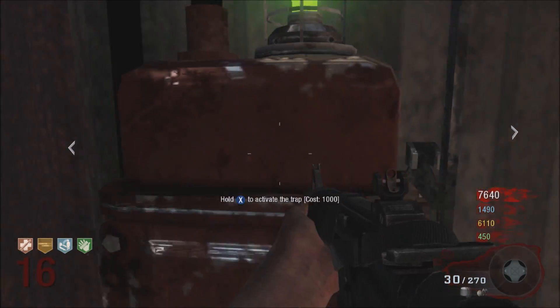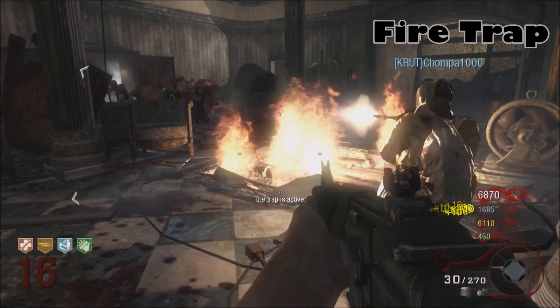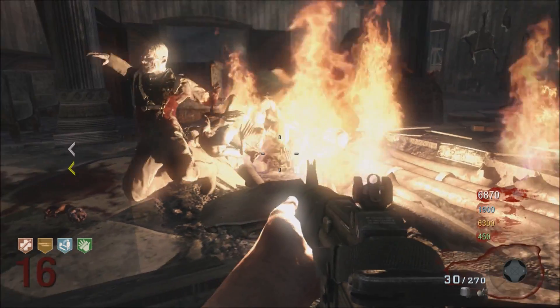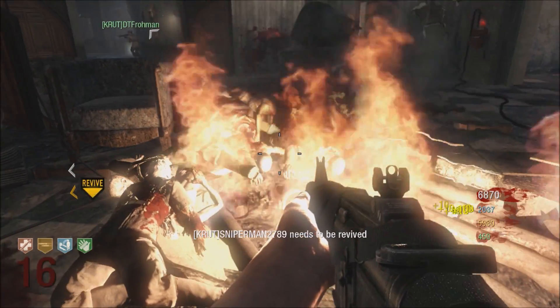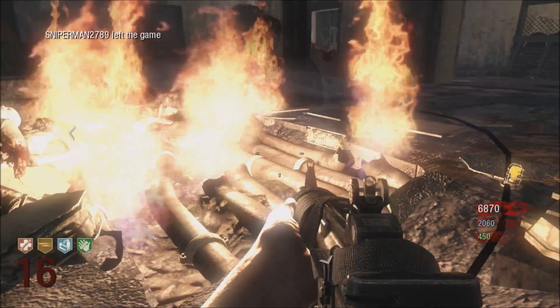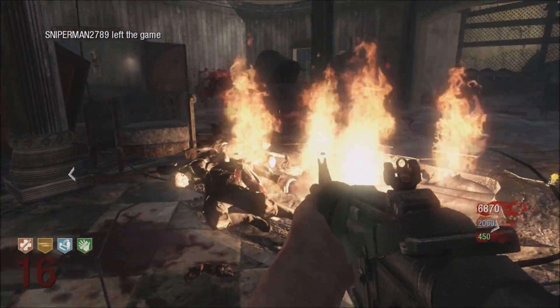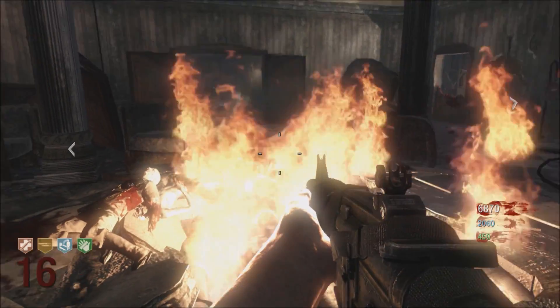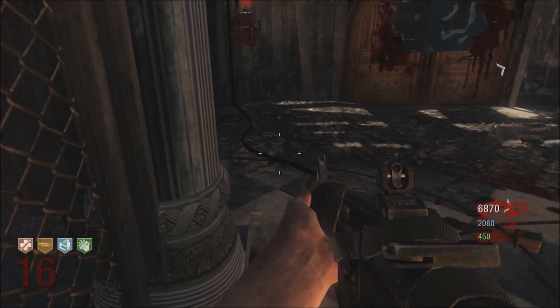The other honorable mention is the Fire Trap on Kino Der Toten and Ascension. The one on Ascension is a little bit better for taking out monkeys. There's also one in Kino — not even a lot of people know about this one or they just don't care to use it — but I think it's great because I just love watching the zombies burn. It's a great time watching those guys burn like little marshmallows.